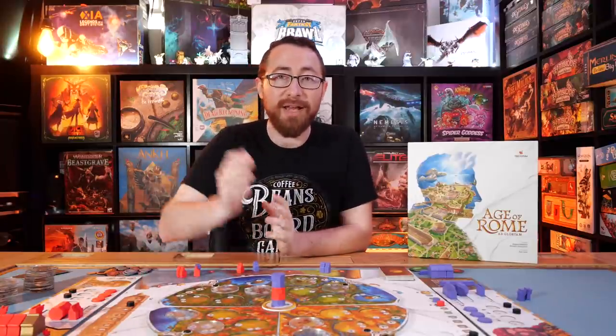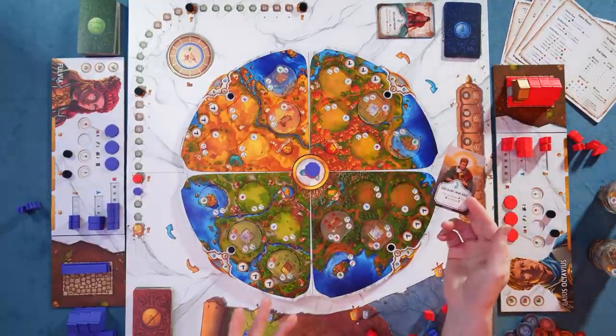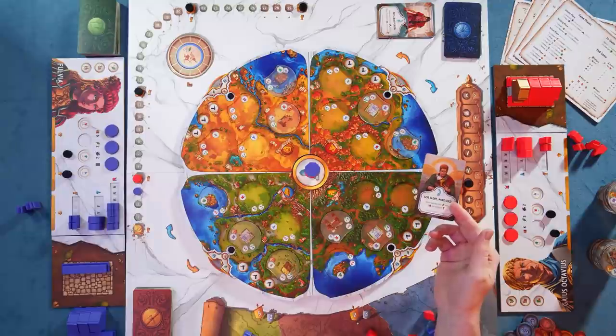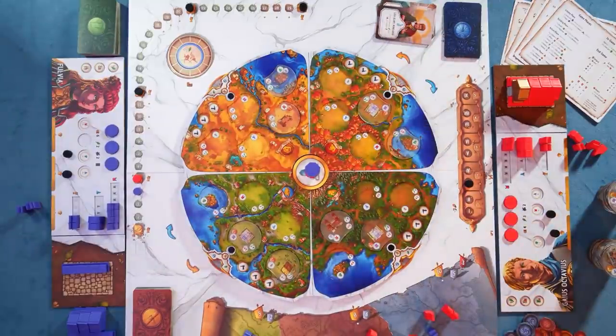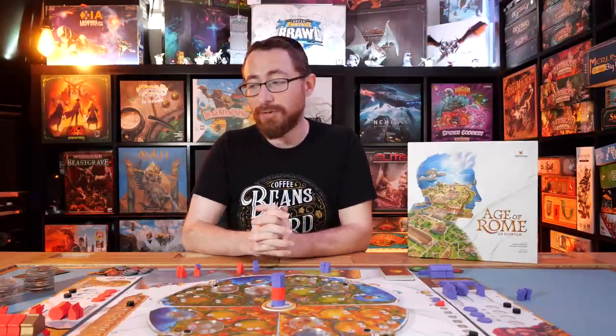Across nine rounds of play, you're going to resolve a sequence of play where you pull a scheme card, which is going to determine how the board rotates. The board can rotate in any of the directions or even go directly to the other side. It's also going to give you an effect that often gives someone who has the least of something some sort of reward. From there, you're going to start going through a building phase where you spend money in order to build buildings on the board.